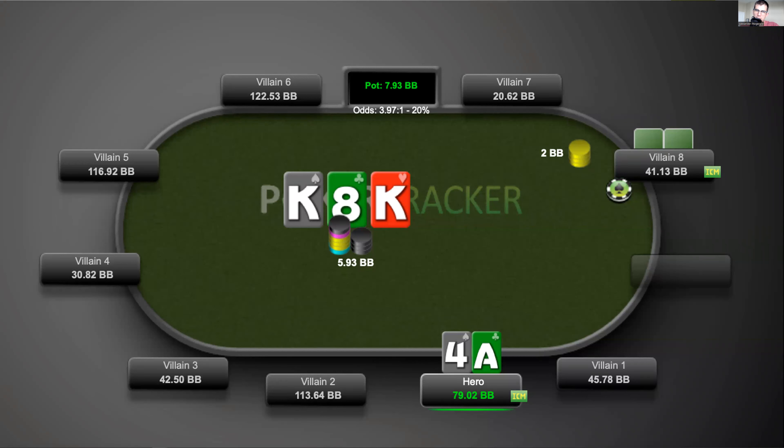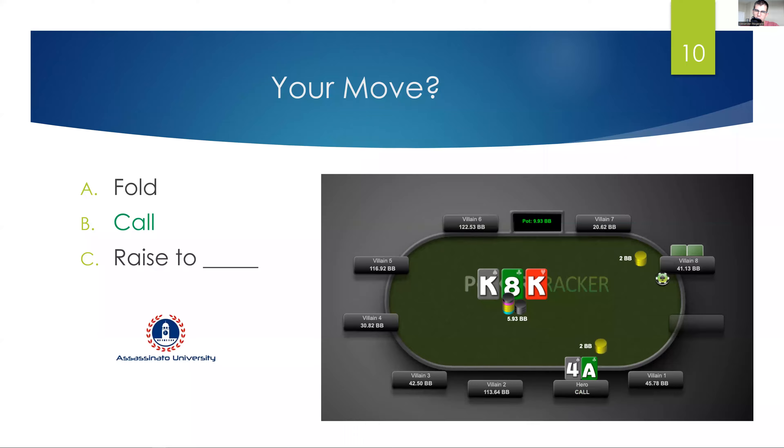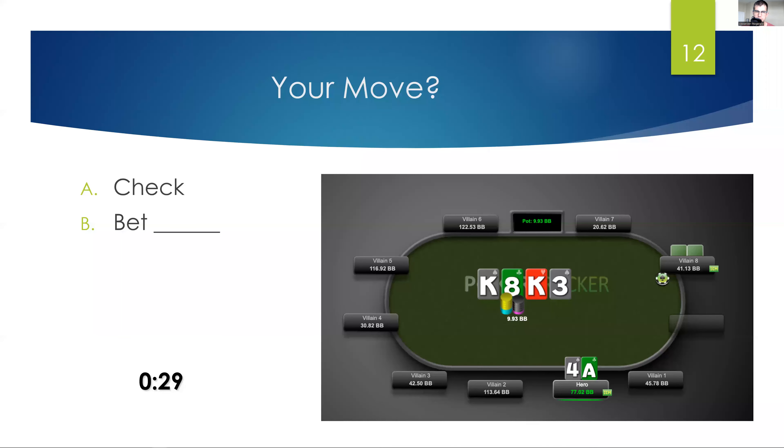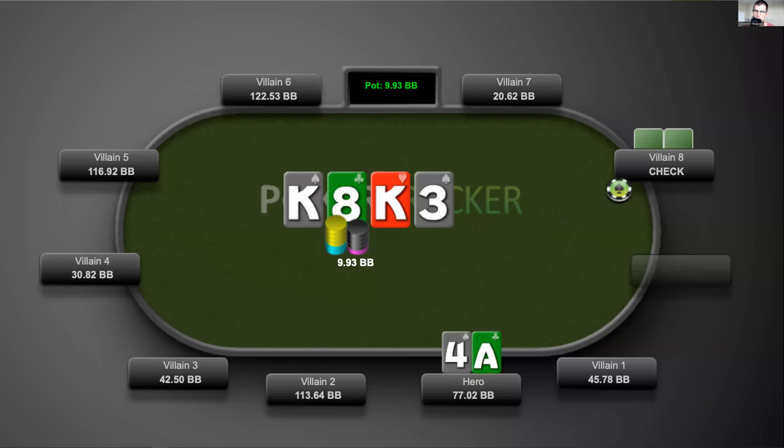Villain fires two big blinds. Call or raise? Five seconds. We call here. The turn is the Three of Spades. Villain checks, villain checks back.